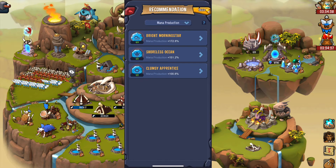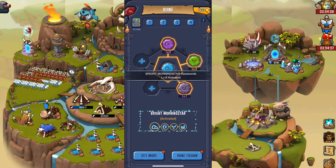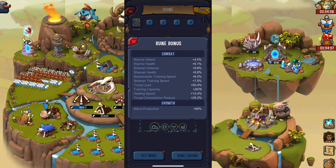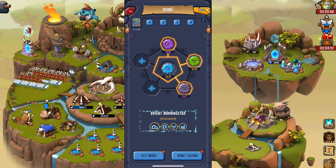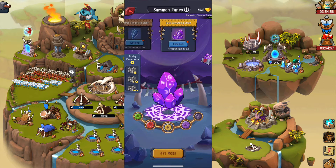For example, I'm picking mana production. Then I'll pick the first suggested set and confirm it. This will inlay the set I chose, and you can check the bonuses by tapping the little eye on the top right corner. If you tap on summon runes, you can summon some runes and those will change daily.